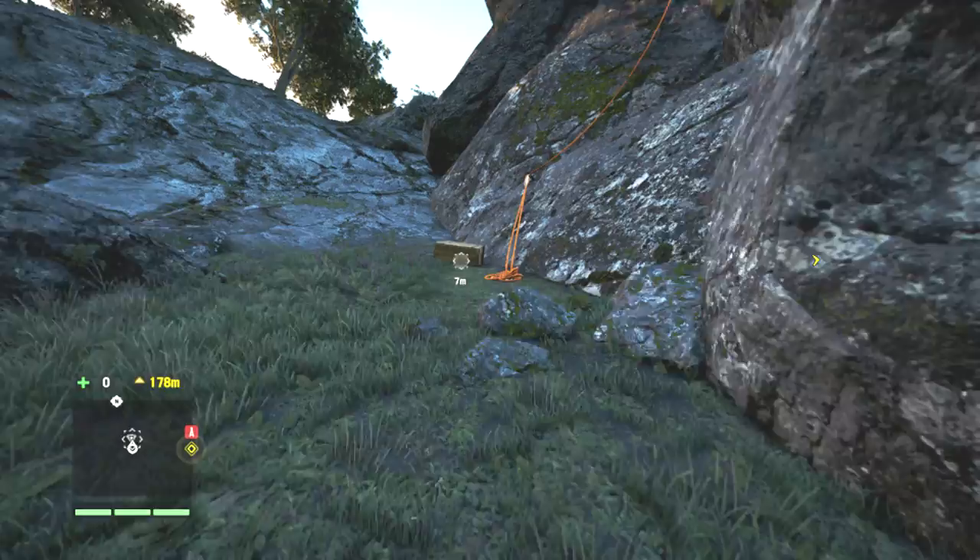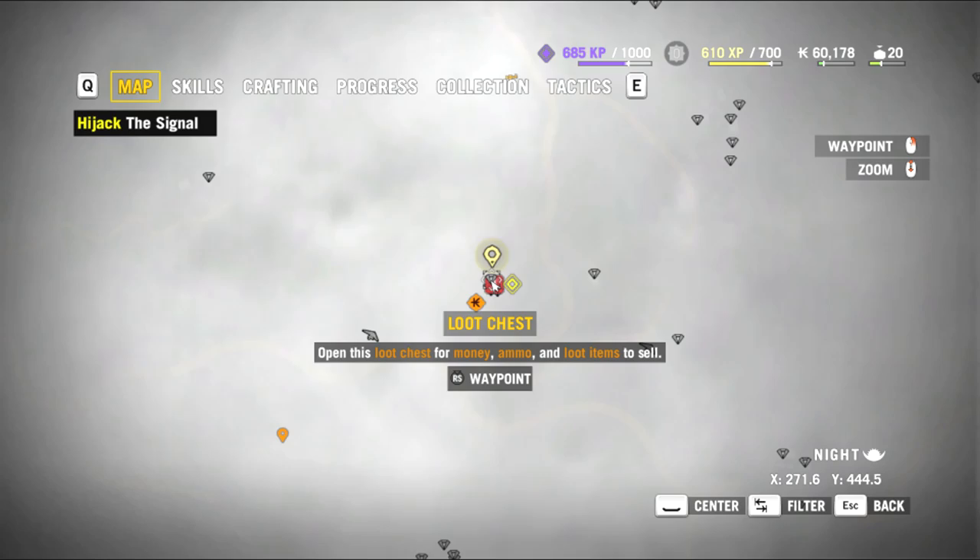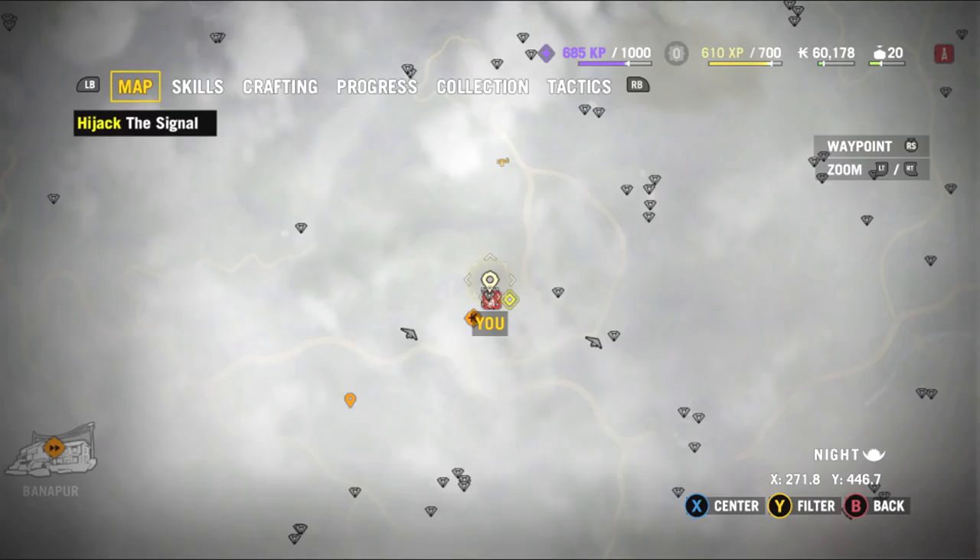On your way to do Sabal's mission — the radio tower, which is the one you want to do next — plan your route via the chest map you've just bought. There's a sixer on the way to use as a sidearm if you haven't got one yet, because you'll have unlocked that first holster slot for the sidearm. I also like to tag the chests on the radio towers to see where they are, so do that if you want.